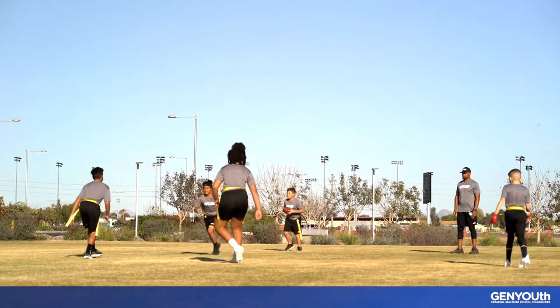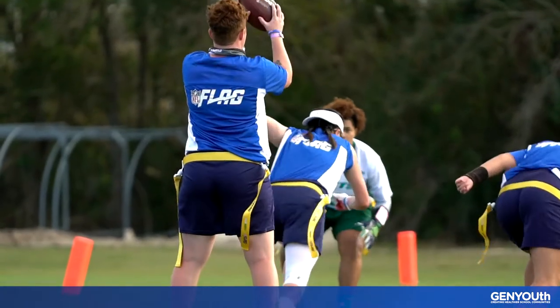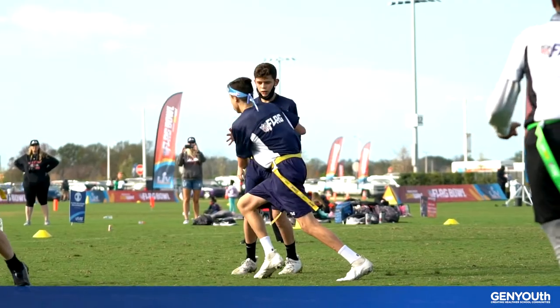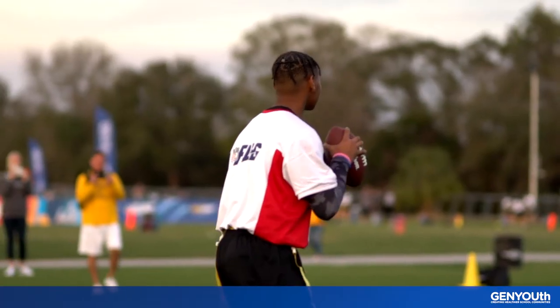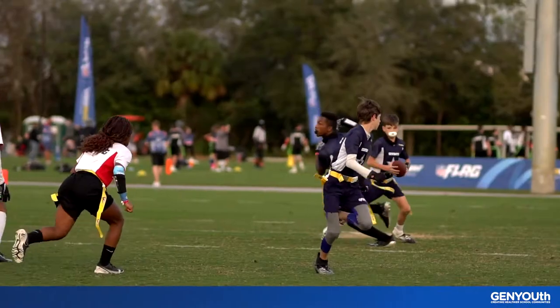The offensive team's goal is to move the ball downfield toward the end zone to score a touchdown. They have four downs, meaning they have four chances to get a first down. To keep the game moving, we're going to play a modified version. When the offensive team completes two forward passes within the four downs, it becomes a first down, and they get another set of four downs to move the ball to the end zone.